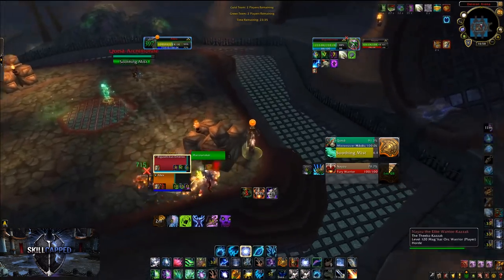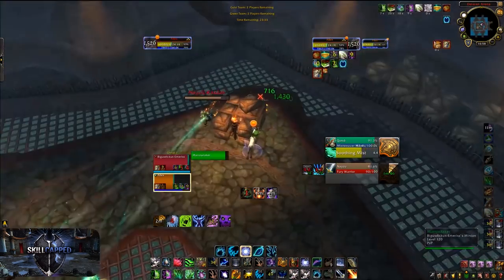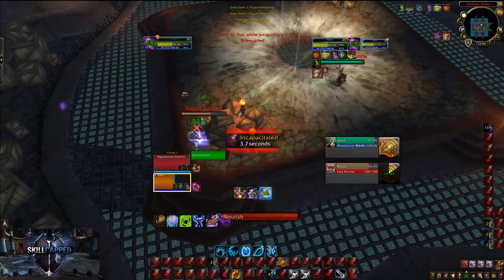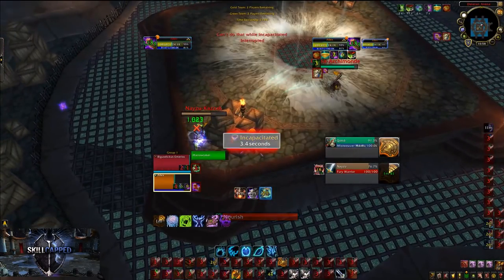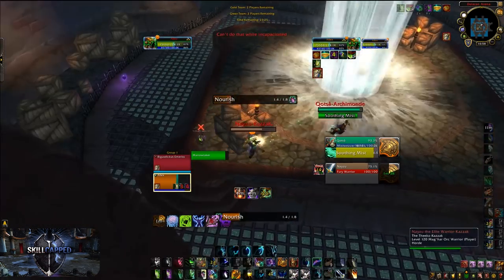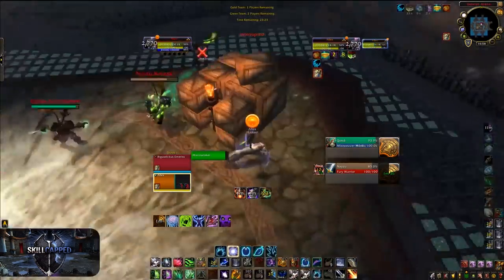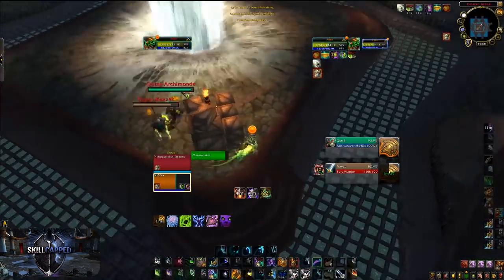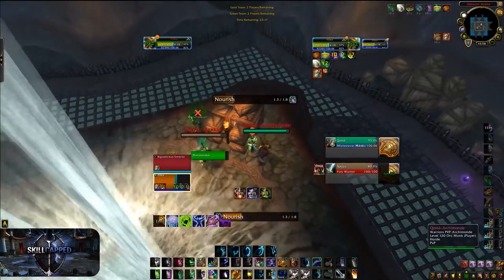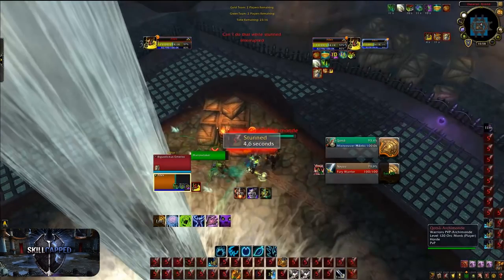In another clip, we can see I'm being trained and I won't be able to cast Nourish freely. Once I finally get some distance from the warrior, I start casting Nourish but I get paralyzed by the monk before I can finish my cast. The warrior connects back onto me and I'm forced to run away again. Once I start casting Nourish again, I get Leg Swept to stop the cast once more.